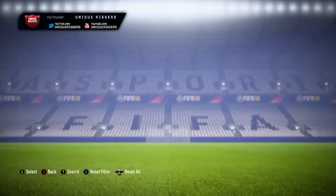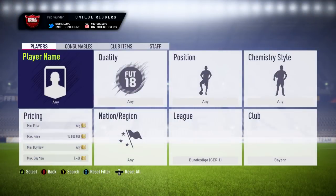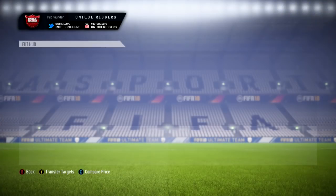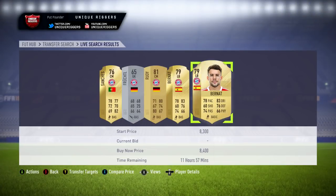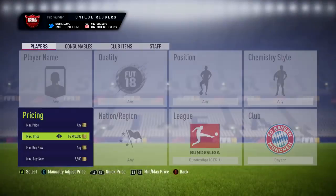For the next filter in this video, we have Bayern Munich. The cheapest player at the moment is currently 8,100, but that one will sell pretty quickly. Stock up to 8,500 — they do sell at this price within 10 minutes. So what I'm going to do is knock this price down and just get sniping.